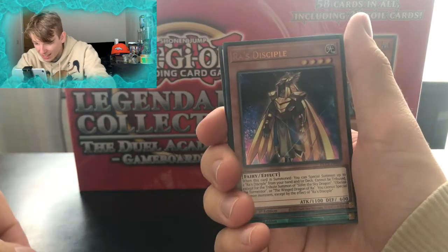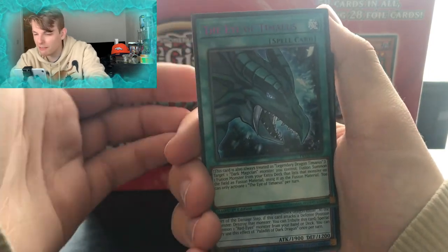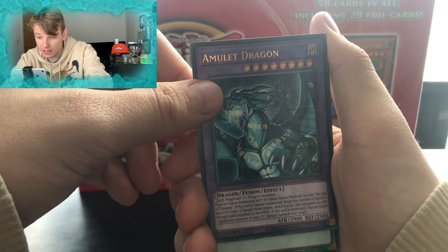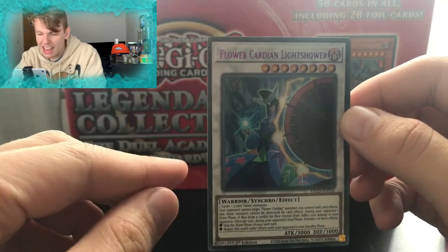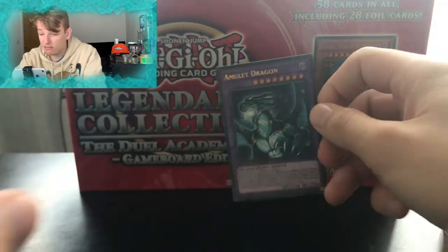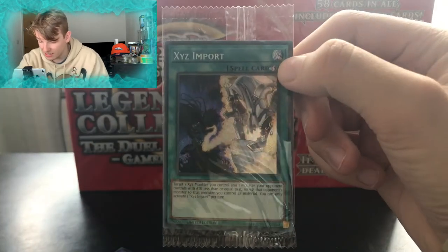Quick mini recap: we've got the promo card, Ra's Disciple which I like a lot, Eye of Timaeus which I like a lot — I actually recognize that name from this arc of the anime, I think you use that card if memory serves me correctly. Paladin of Dark Dragon, Amulet Dragon which is a nice fusion between Dark Magician and a dragon monster — it looks like Timaeus to be honest. We've got Fang of Critias. We didn't get any rare XYZ cards this time, but we got a nice Flower Cardian Light Shower. This card is my favorite — the one on the pack art. That promo is actually quite nice with a little bit of foil.